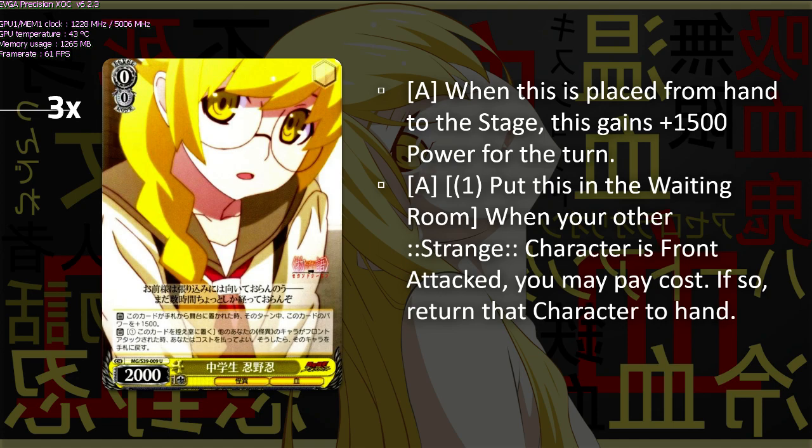The second effect is really where this card shines. Whether it's in the front or back row, when another one of your characters is front attacked, you can pay one and sack this card to bounce the attacked character to your hand. You're able to protect your priority targets, such as the Akatsuki, or any other card with a powerful comes-into-play ability — of which this deck has quite a few. It also forces your opponent to think harder during their combat, which can force misplays.